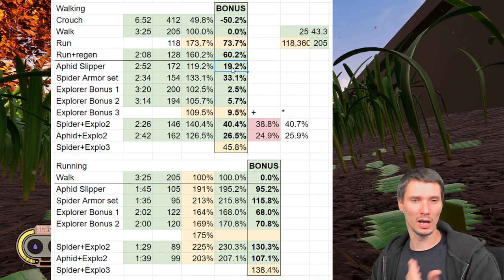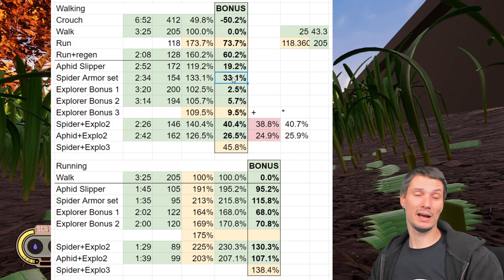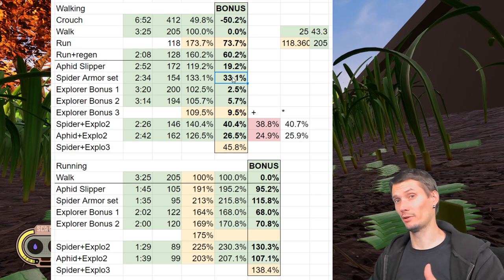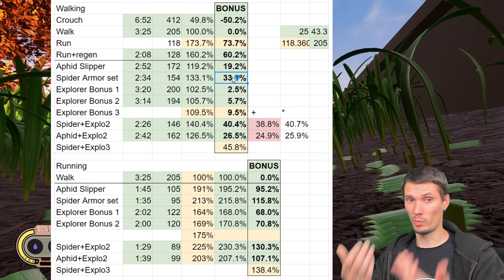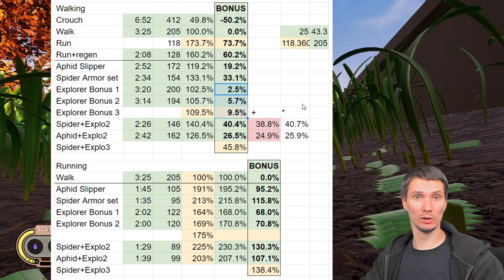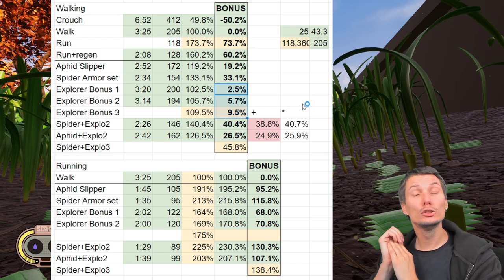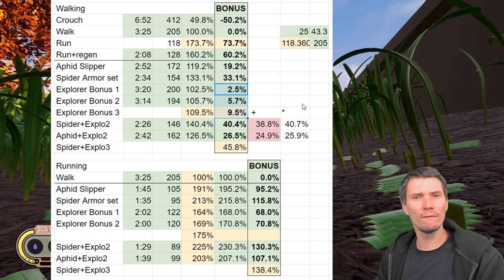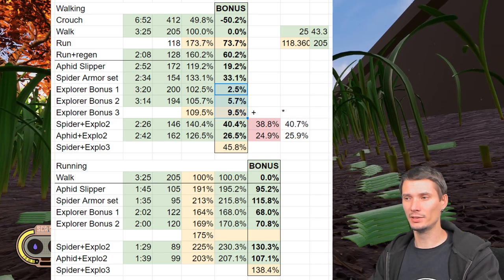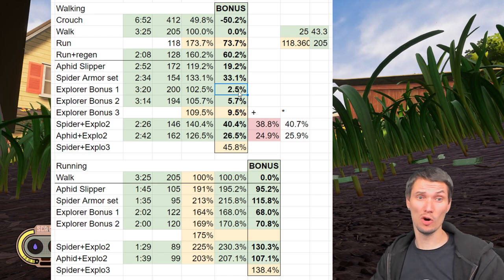After aphid slippers, the bonus is approximately 20%. The spider armor full set bonus, when you have all three items equipped, is 33% by walking. But the Explorer perk — I was running around thinking I'm the Flash — turned out to be just 2.5% bonus. What the hell? You can't even feel it. So after this experiment, I dropped exploration running entirely.